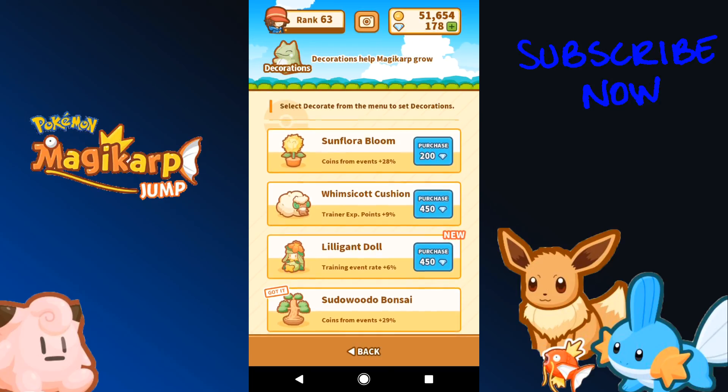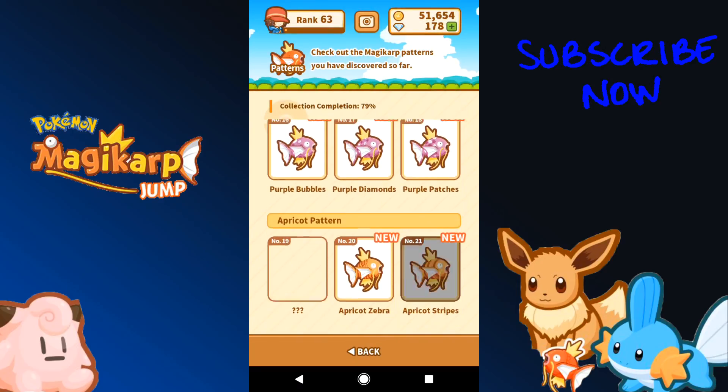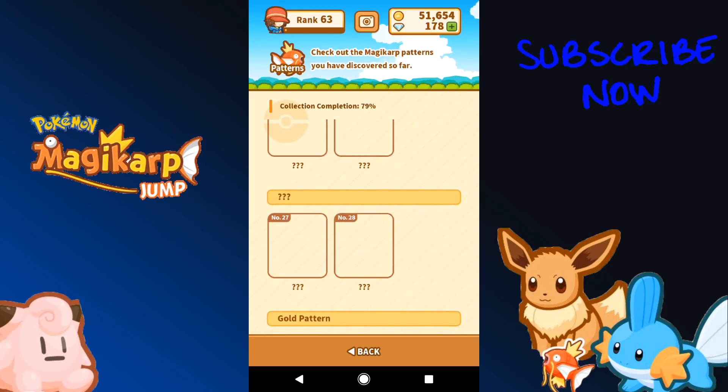There's also some new decorations: we've got a new Clefairy doll and a new Lilligan doll. We also have two new Magikarp patterns — I don't know what colors they are but trust me I'll figure it out in like five minutes.